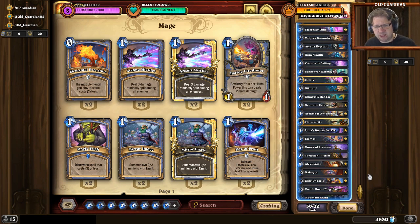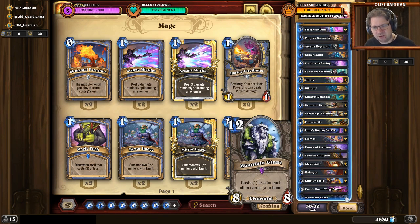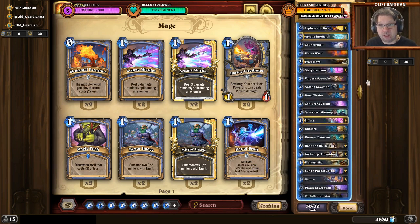Sometimes you also get the draws where you hit that Mountain Giant early and just go all in. But because it's a Highlander deck, you don't have that consistency, so you just have to follow what your hand is telling you to do — whether to play it slow or try to be aggressive. Overall, a fun little deck to play, and it was still very effective.